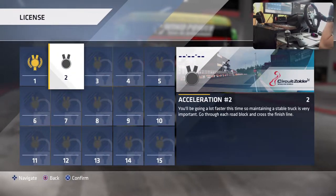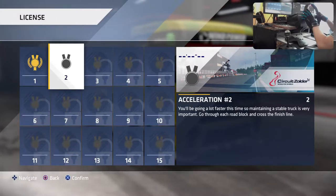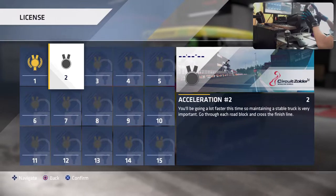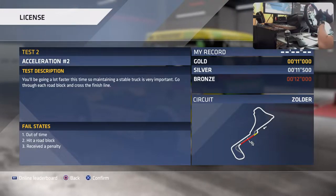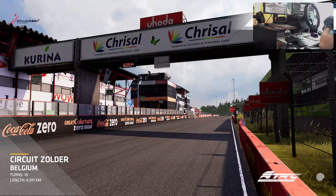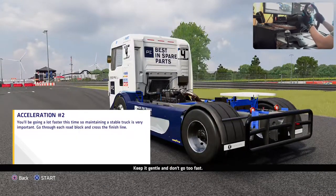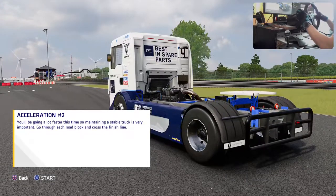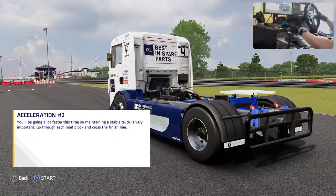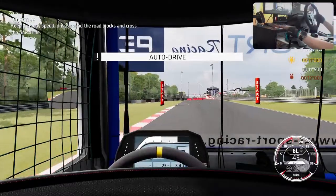Second acceleration test. We'll be going a lot faster this time, so maintaining a stable truck is very important - go through each roadblock and cross the finish line. 11 seconds to do this one. We are at Zolder - cool track with some nice corners. You'll need to be more cautious with your steering. Not sure what the starting gear will be - it looks like 6L.